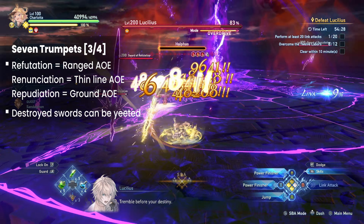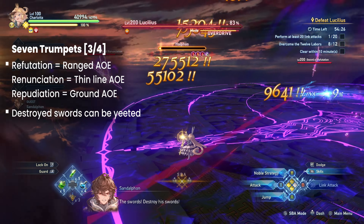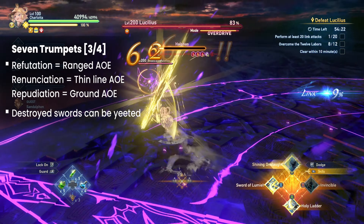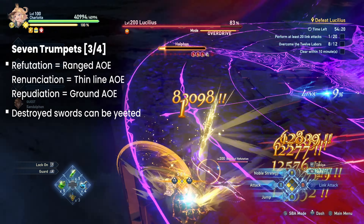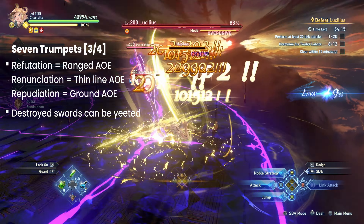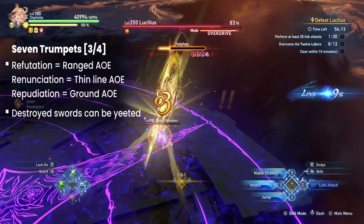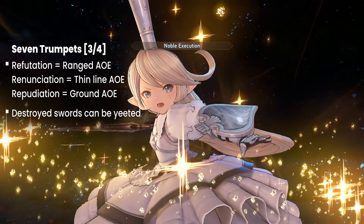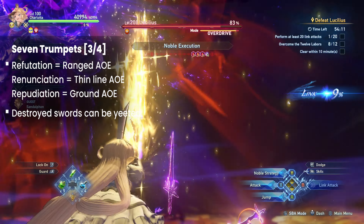The third part summons 3 of the swords that the boss uses, each with their own moveset. The first is the Sword of Refutation. It tends to be far away from players while firing ranged AoEs at them. Next is the Sword of Renunciation. This sword does thin-lined AoEs. Unlike the previous sword, it uses itself as a projectile, thus displacing itself often.